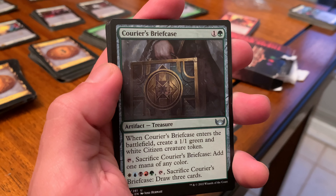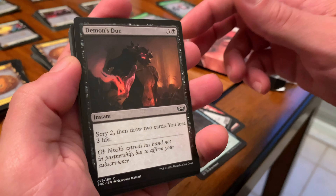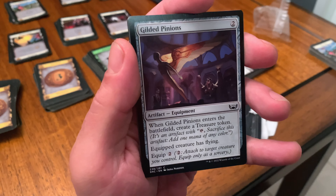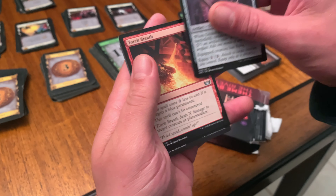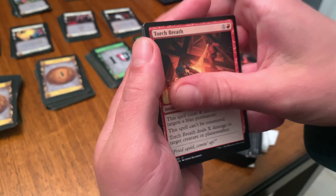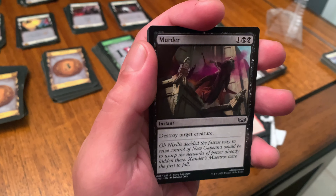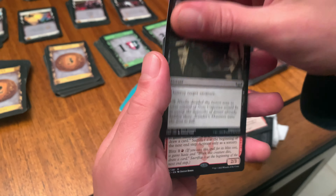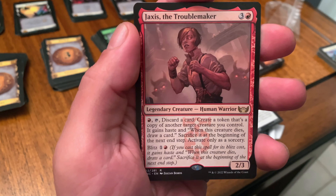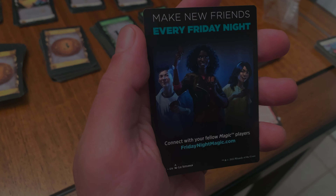Treasure artifact: Courier's Briefcase. Demons Due, an instant. Gilded Pinions, an equipment artifact. Torch Breath again, an instant. Murder — instant. And the rare: Jaxis, a legendary creature, human warrior — which is cool. And that is it. Thank you for watching.